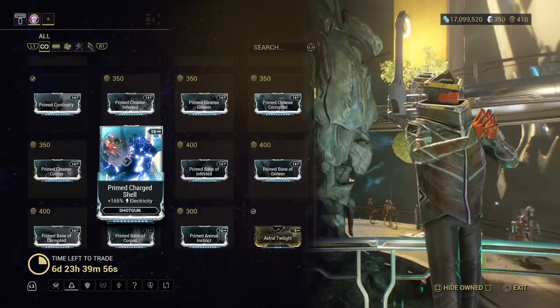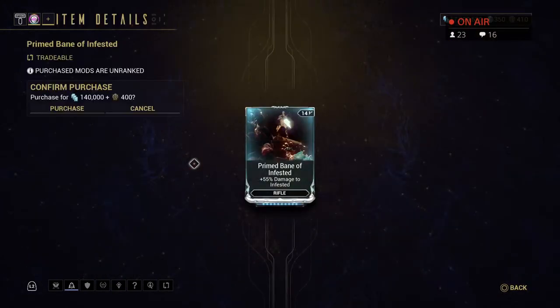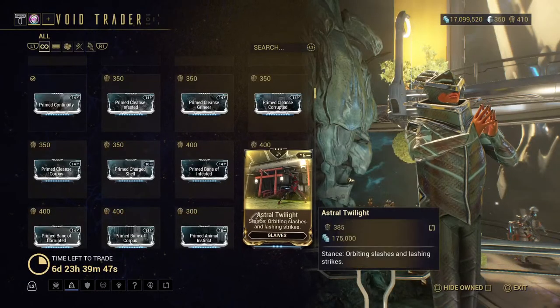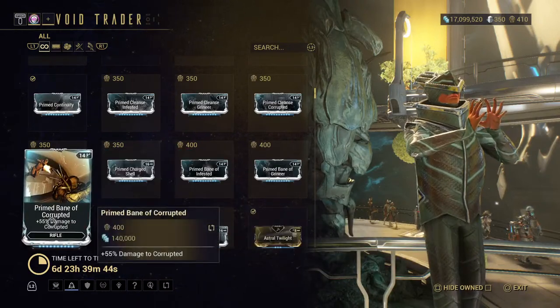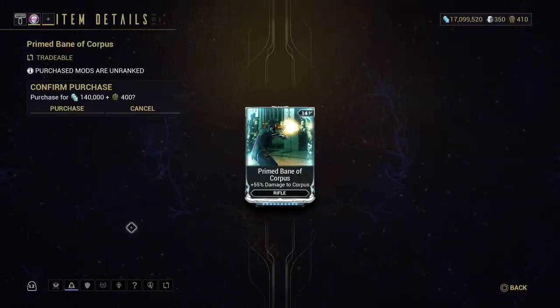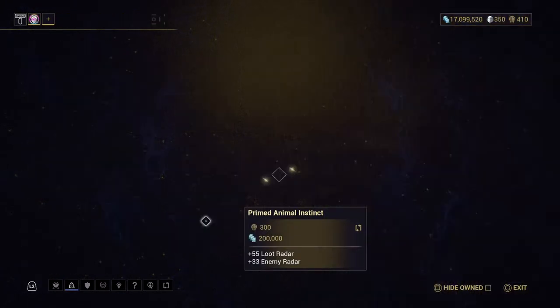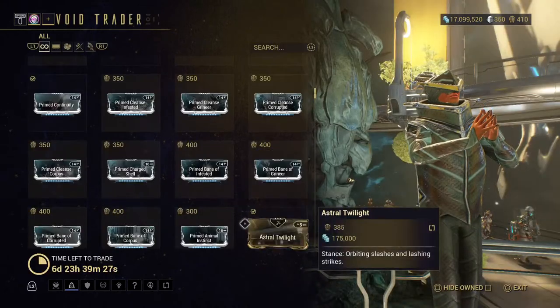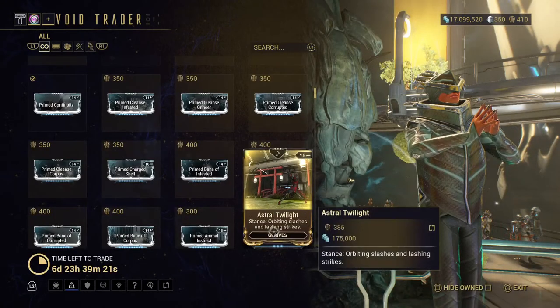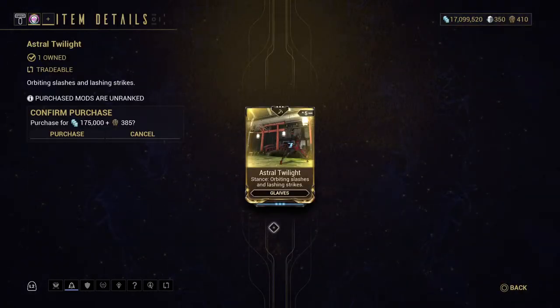Primed Bane of Infested — then the Corrupted and the Corpus versions. Then Prime Animal Instinct — really, really cool, and I can't believe I don't have it, so that's another one I might have to pick up. And then the Astral Glaze — I do have the glaze, I have several different orbs and glaives.